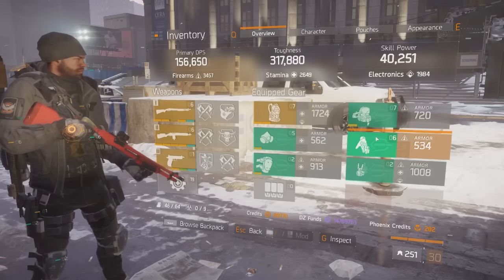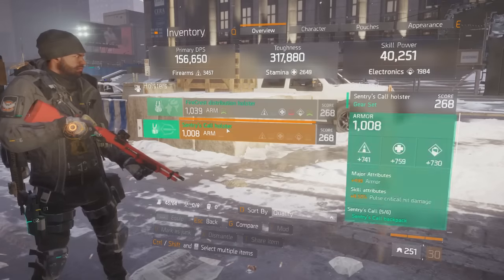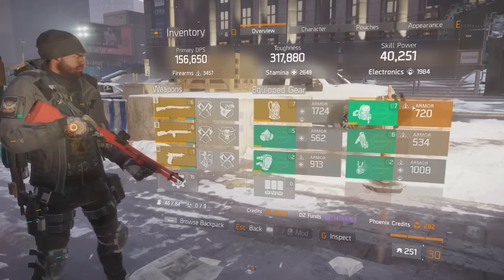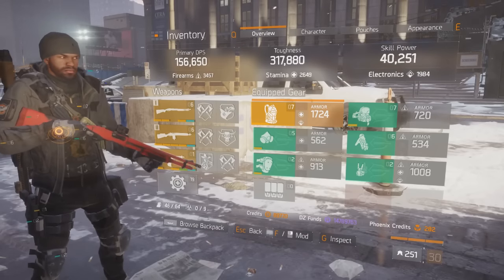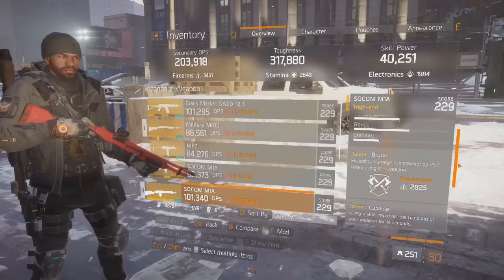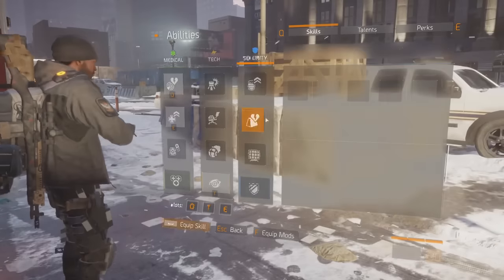On the backpack, on the gloves we have pretty godly gloves with Smart Cover Damage Increase, then quite a nice holster — it is a decent holster. Pretty much about the setup: this puts me at 40,251 skill power, completely capped Smart Cover. As far as weapons are concerned, I am using a Solcom M1A with Brutal, Deadly, and Capable, and then an M870 with Brutal, Responsive, and Accurate. It really works out quite well.